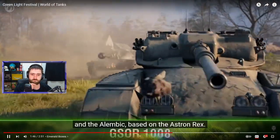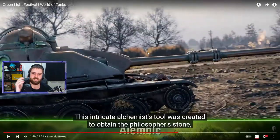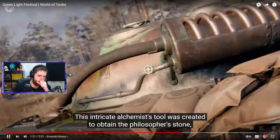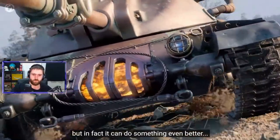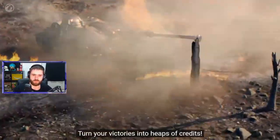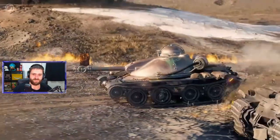And the Alembic, based on the Astron Rex — it's like the 3D styled version, kind of like the Miel which was a Bourrasque in the previous boxes. This time we have the Alembic, which is the Astron Rex. This intricate alchemist's tool was created to obtain the Philosopher's Stone, but in fact it can do something even better — turn your victories into heaps of credits. It's just a premium vehicle after all.